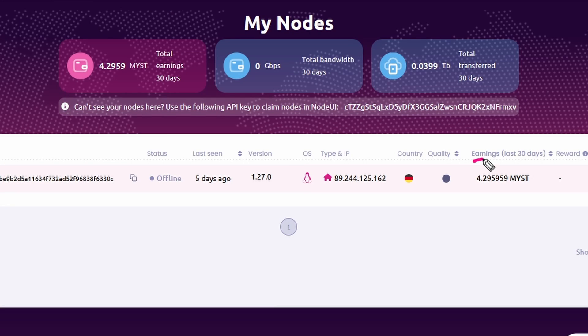Now for the winner of the competition. One important hint first: MYST is not a scalable solution. Everything you do, you can only do it once on your Raspberry Pi, because you're supporting the VPN network and you need a unique IP address. If you add another computer, you still have the same IP - so you cannot earn more with more Raspberry Pis. Keep that in mind.